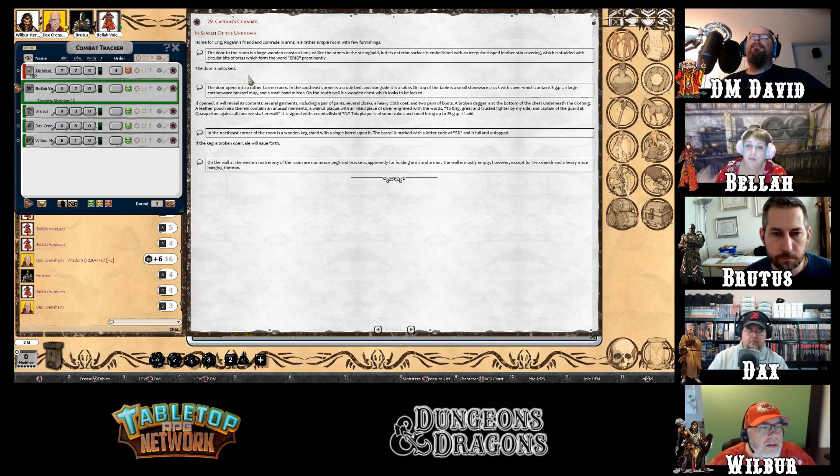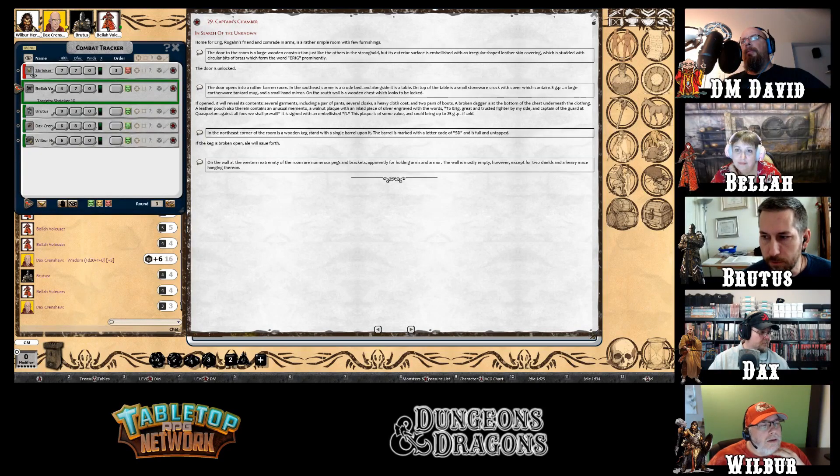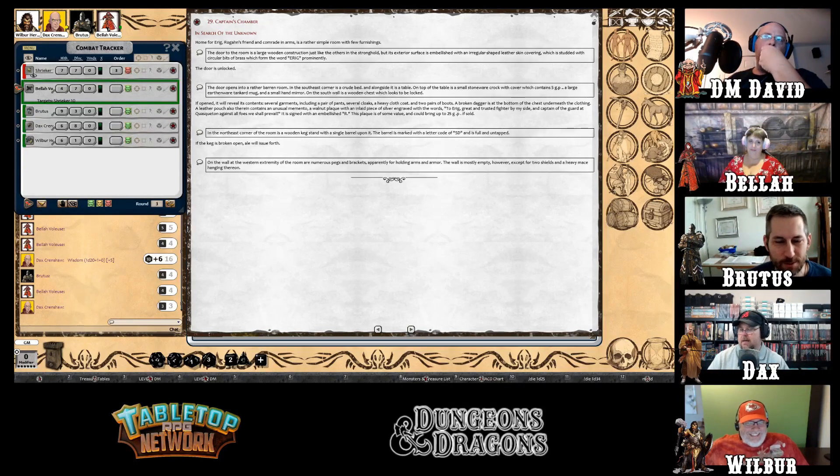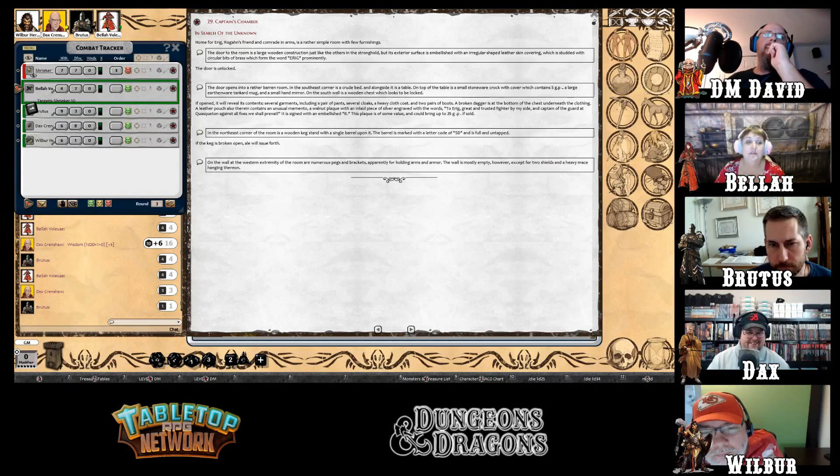The DM suggests this was once an armory converted to Erig's office because they ran out of room. Brutus goes over to the locked chest and starts smashing the lock off. After two or three good whacks, the lock comes off. The DM asks for a d6 roll to see what's inside the chest.